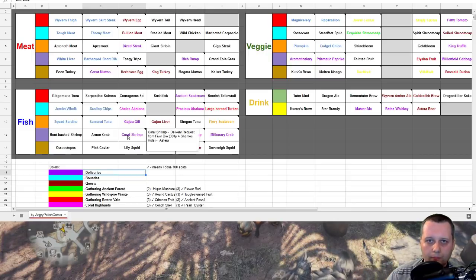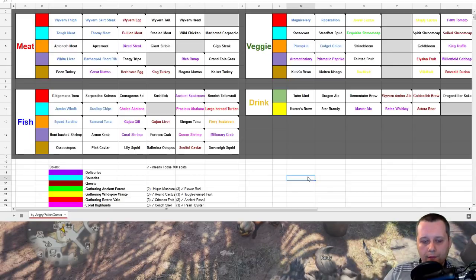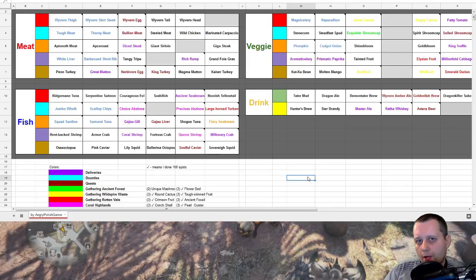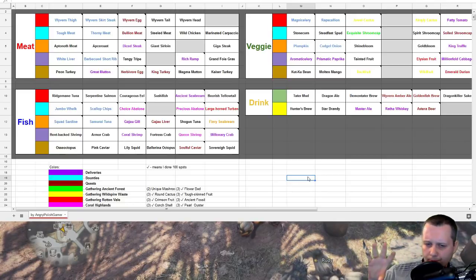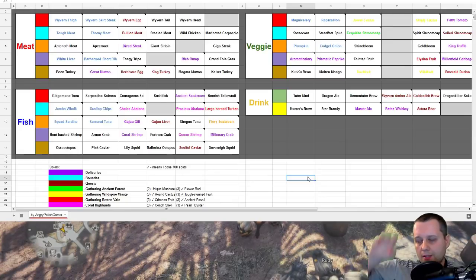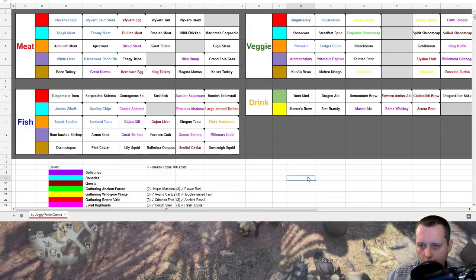As you can see, everything is here and I hope this will help you a lot. If you have information and are 100% sure where an ingredient comes from, let me know in the comment section below. I will add it to the document. The link to the document is in the description - you can copy it, read it, do whatever you want with it.